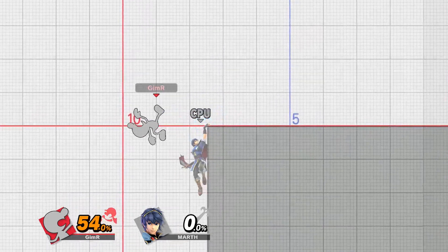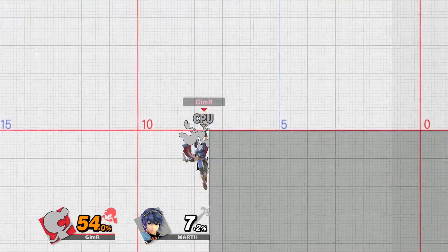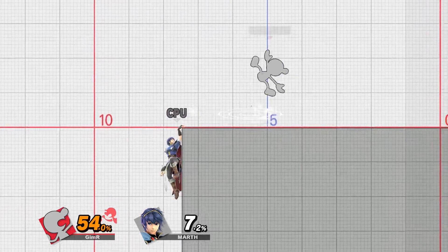In Smash 4 every character had a set ledge trump animation — some low, some high. In Ultimate you can DI the ledge trump. You can DI away to avoid follow-up, but it puts you in a riskier situation because of the new air dodge. Or you can DI into the stage, but if they read that, they can hit you with anything they want.